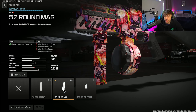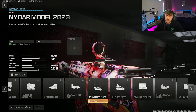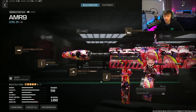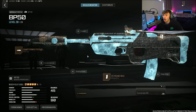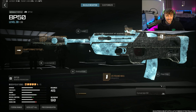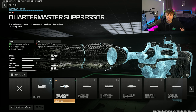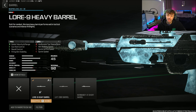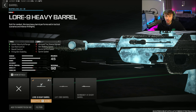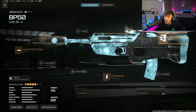The next class is the PULEMYOT 762 — a very good LMG with not a lot of recoil, nice damage, and a massive magazine that lets you take out a whole team in one mag. The muzzle is the Quartermaster Suppressor, the barrel is the Reckoning 8 Heavy Barrel, and the optic is the Jack Glassless Optic. The stock is the Ivanov Wood Stock to help control recoil, and for ammunition we're going with the Higher Grain Rounds.